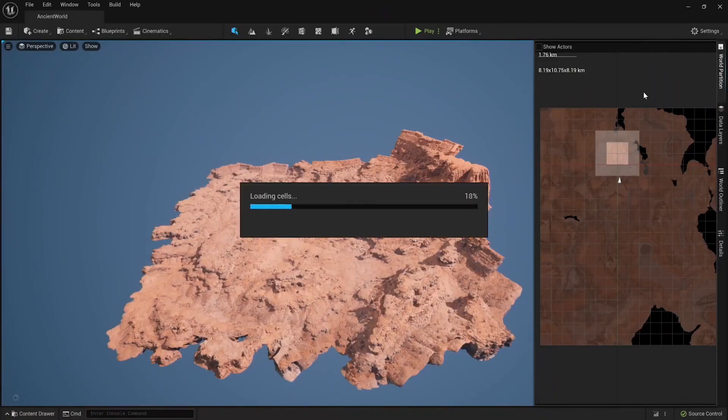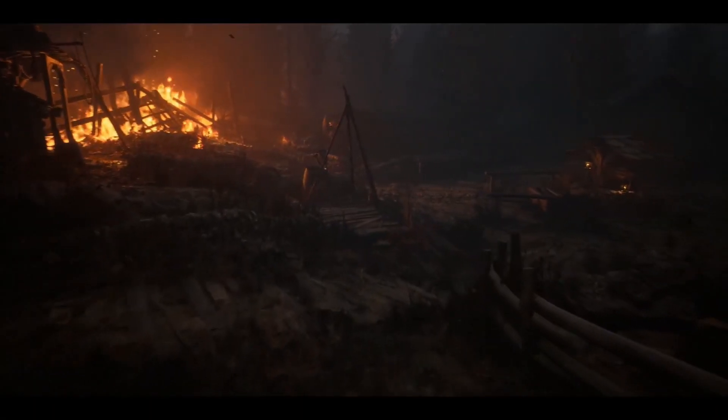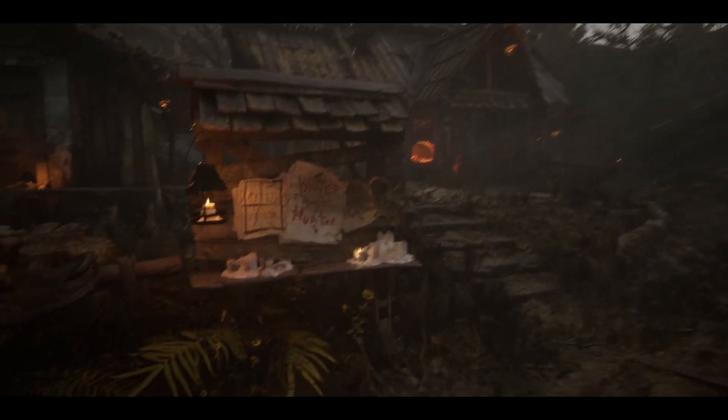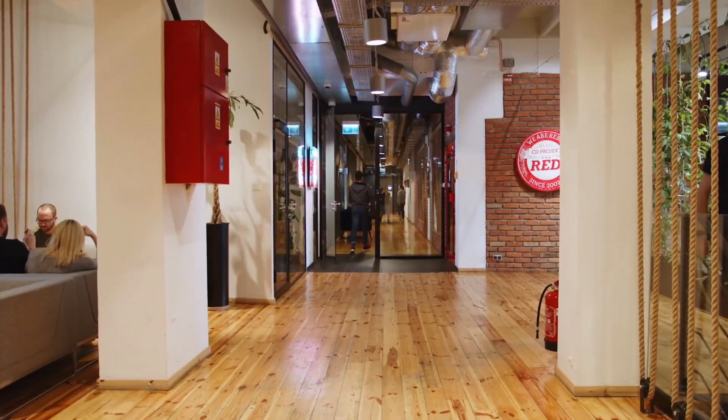They're developing some really cool, easy-to-use, easy-to-develop-for tools. Here's an example of them using photogrammetry in Unreal Engine. There was also a medieval environment tech demo that caught CD Projekt Red's eyes — it actually said 'Monster Slayers Wanted,' which drew them in even more and really showcased what could be possible on Unreal Engine 5, drawing them into this relationship with Epic Games.